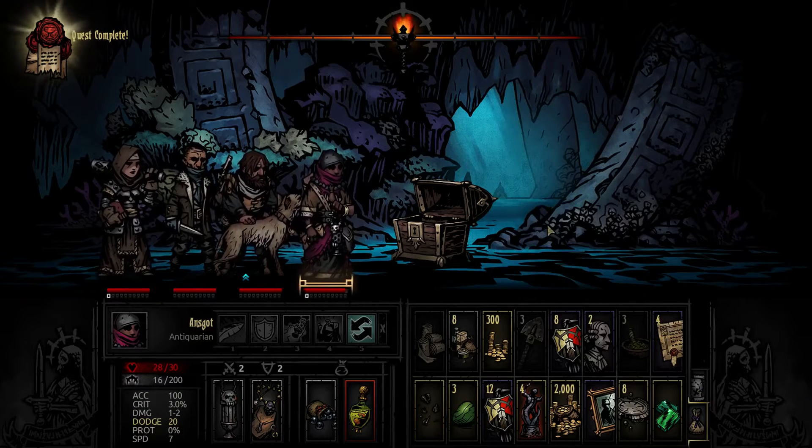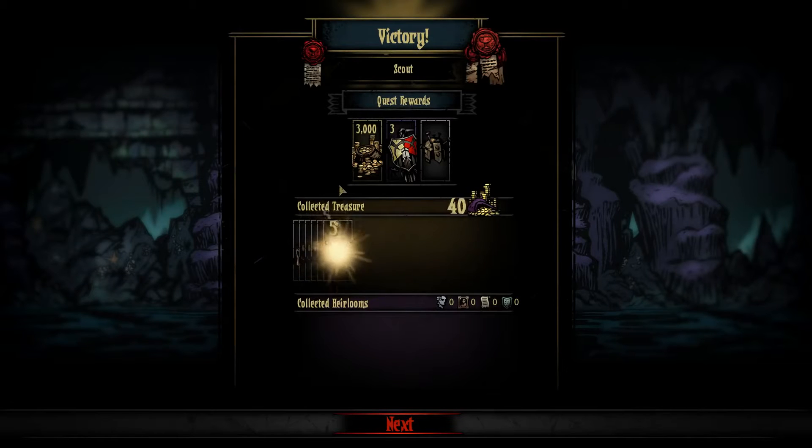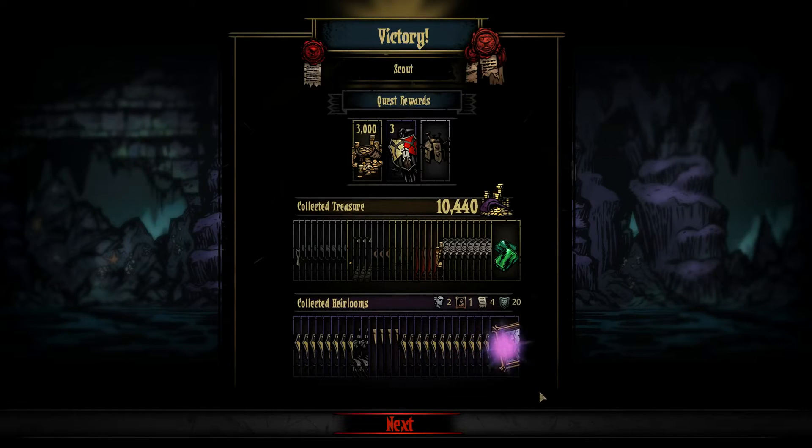This was a good run — eight minor antiques and four rare antiques for a short run, that's pretty damn good. And almost no stress. I expected we could have more problems. Let's see how much we got — 39,500 from a short run. Not gonna complain. And quite a few heirlooms. That looks pretty damn good.